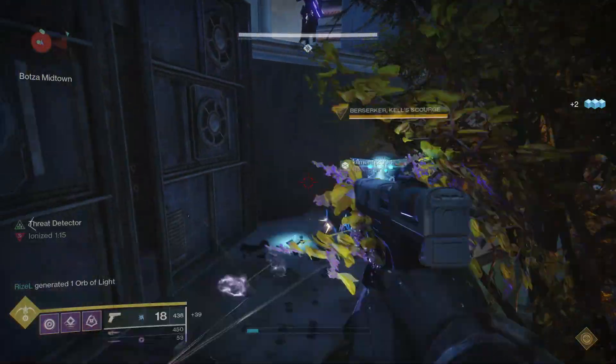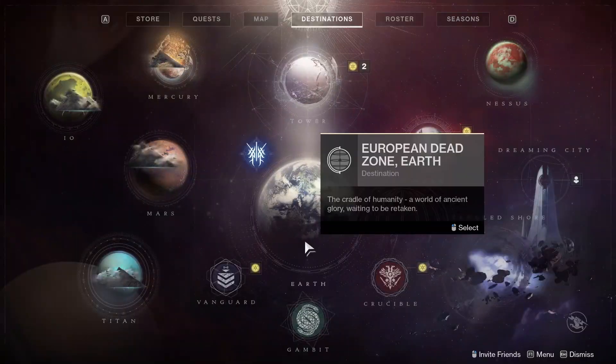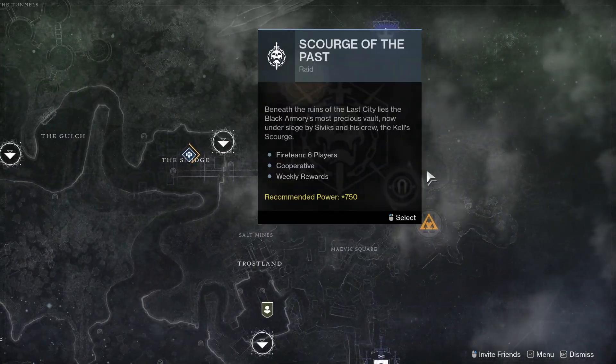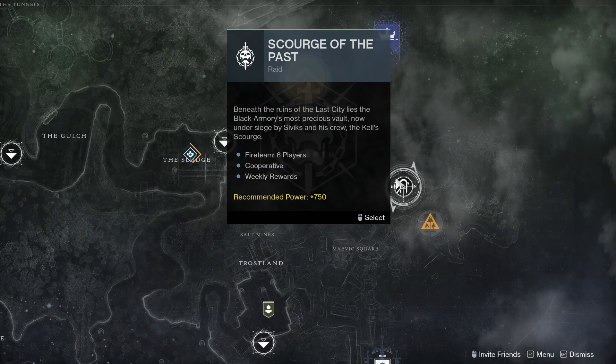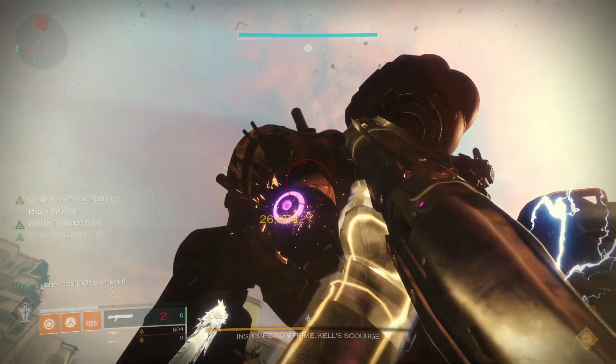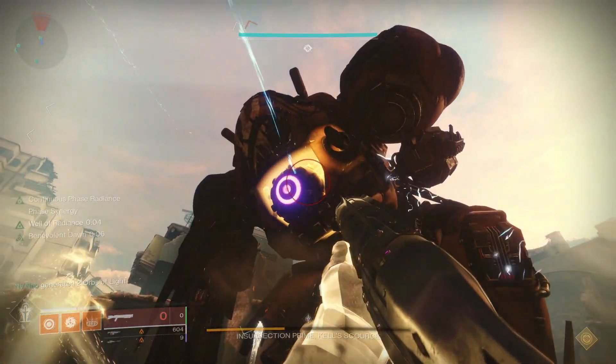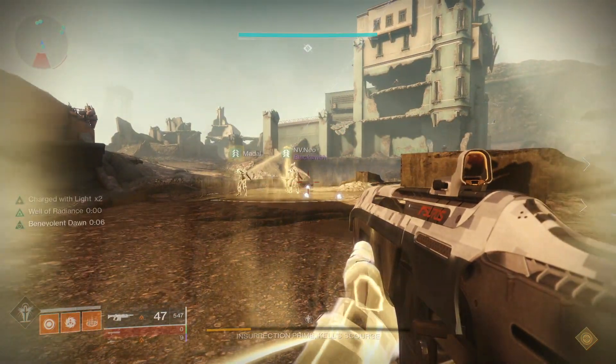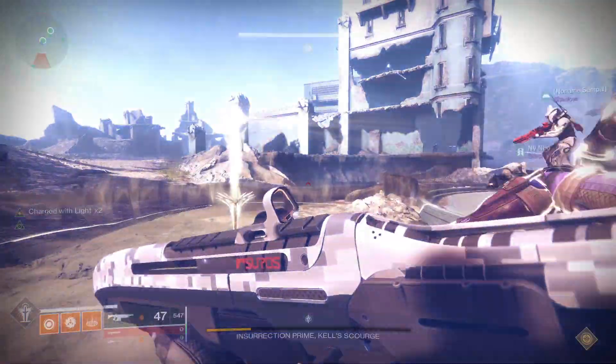Alright crew, let's find the easiest way to get this GL baby. Jump into Scourge of the Past Raid — you'll easily find this under the European Dead Zone on the right side of the map. You need a full fire team to do it smoothly, or you can use Bungie LFG on their official website. You can also use Guided Games on the Scourge of the Past Raid, though be sure to remember that the wait times may be potentially quite long.